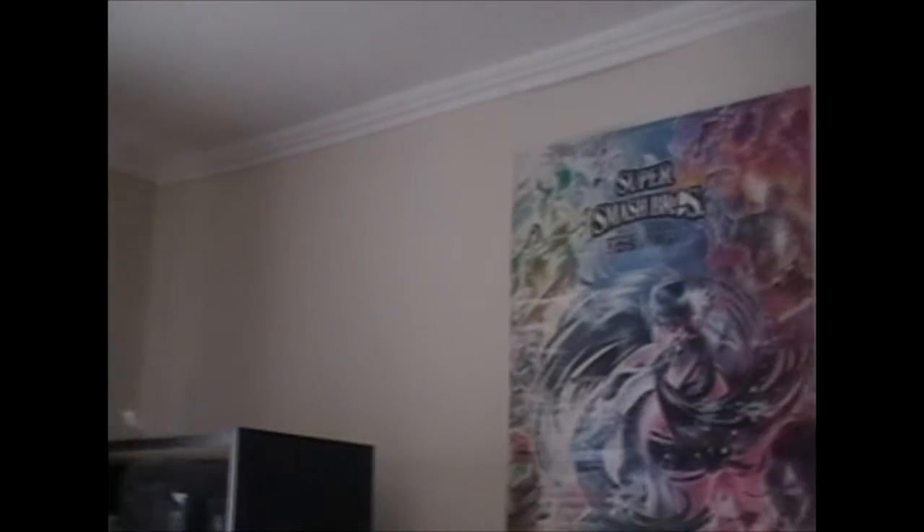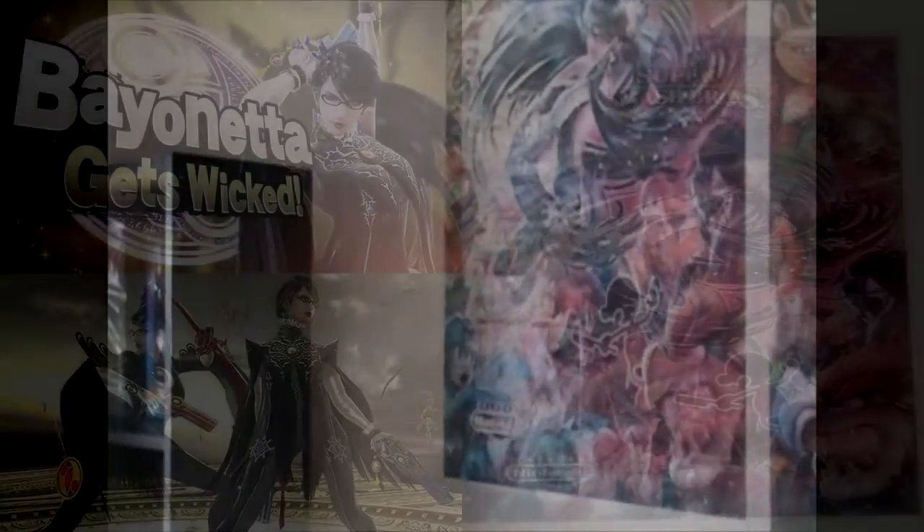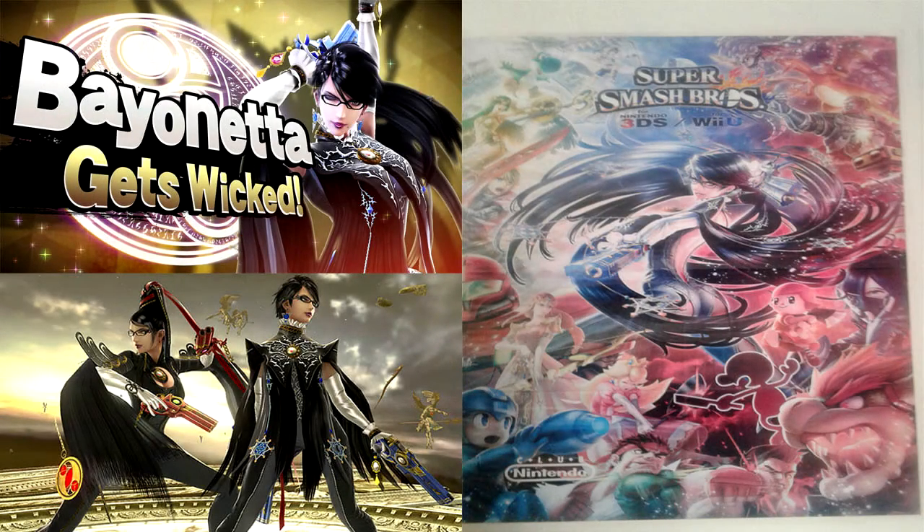Next we have an alternate poster featuring Bayonetta. This art came out with the trailer back in the day, and it's very interesting that they put both the good and evil side featuring the roster of Smash Bros. It's a pretty beautiful art with very nice colors.